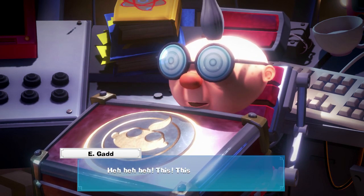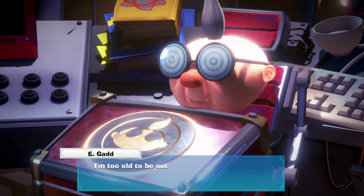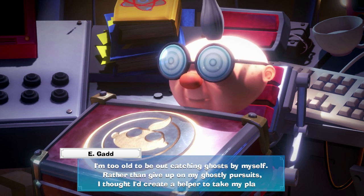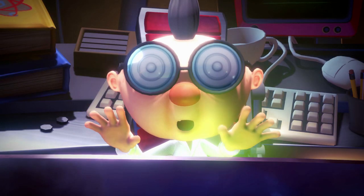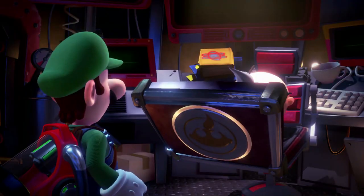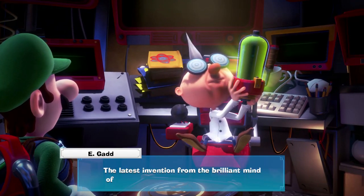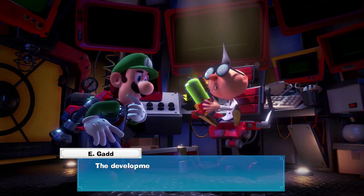The character says: 'The time has come to use it in battle. I'm too old to be catching ghosts by myself. Rather than give up on my ghostly pursuits...' It's glowing green - what is this? 'The latest invention from the brilliant mind of Professor Egad. I give you Gooigi!' It's glowing green - the Gooigi introduction cutscene.